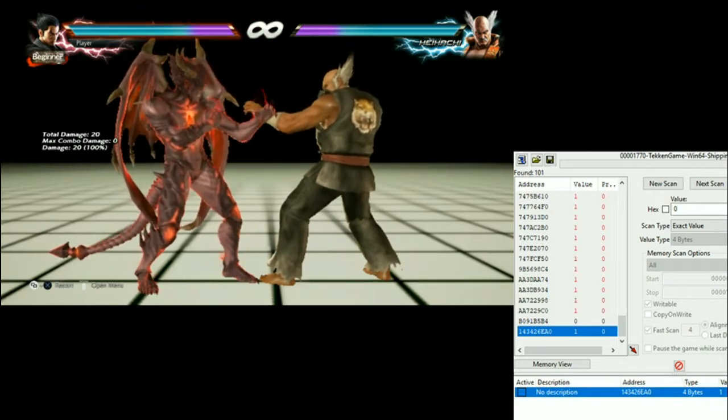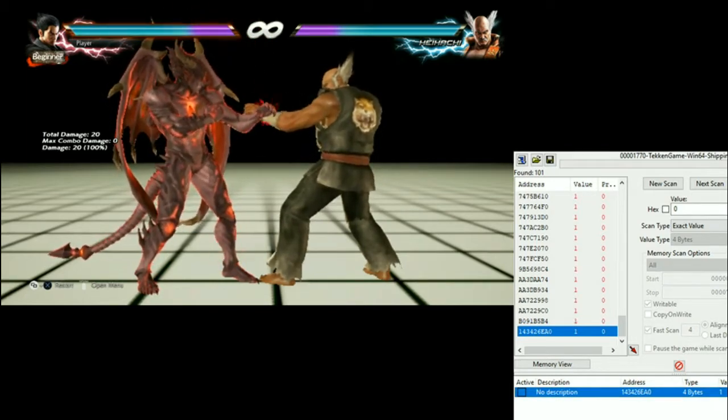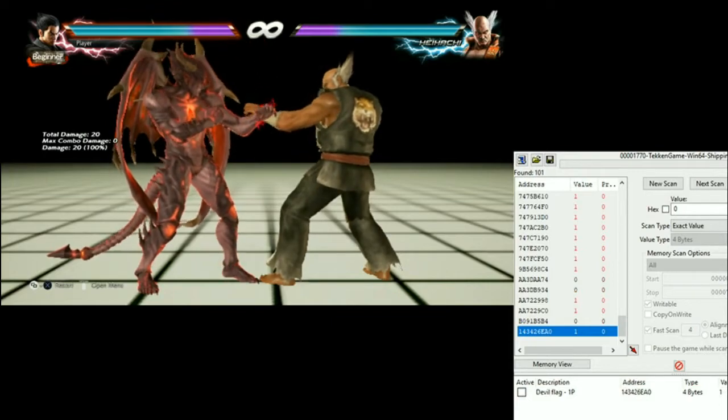Now I'm gonna change the description. You can't see it on screen, but I just changed it — Devil flag 1P, player 1.